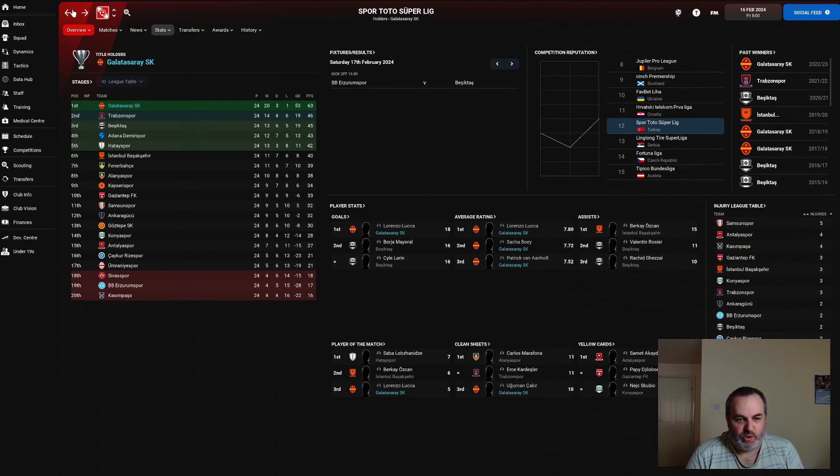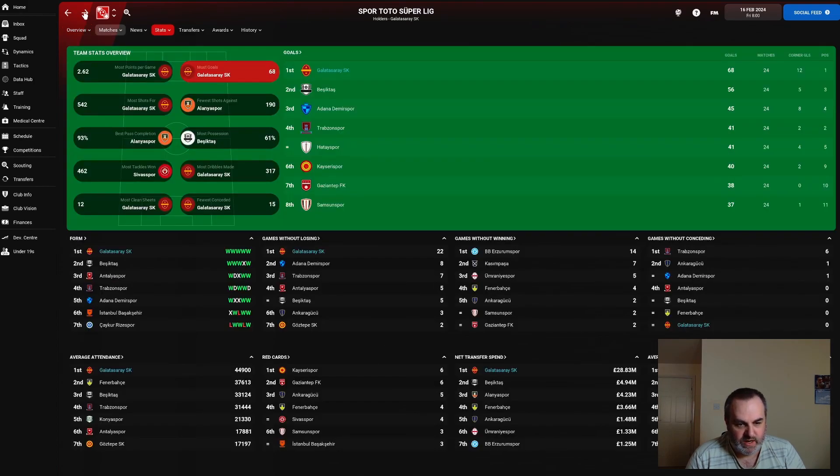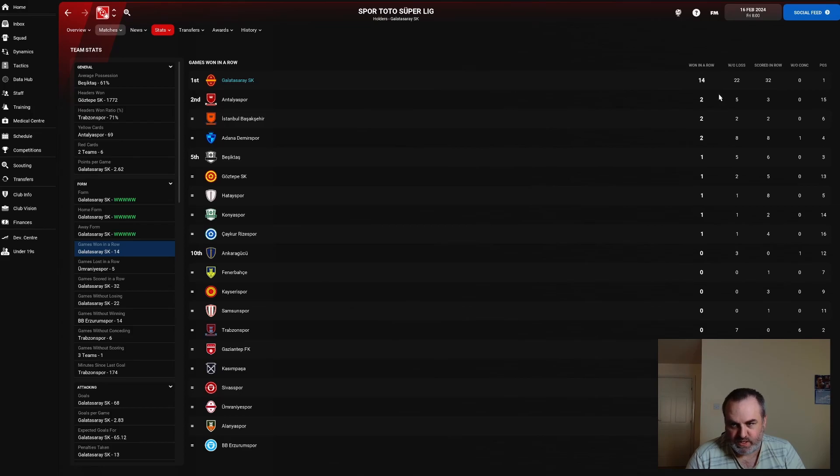Since the turn of the year we've been able to keep our good run of form going. Going into the game against Trabzon Spor we're 17 points clear at the top of the table, which is remarkable considering at one point in the first half of the season we were five points off the top and really struggling. A lot of that is down to the fact that we've won our last 14 games in a row and gone 22 games without losing.